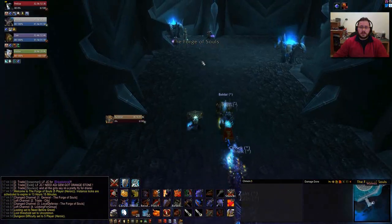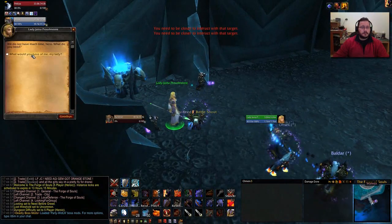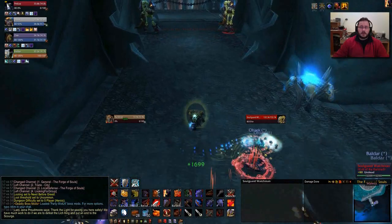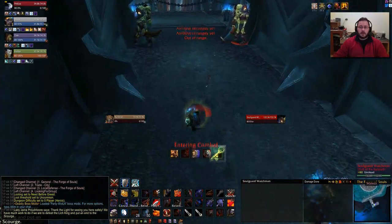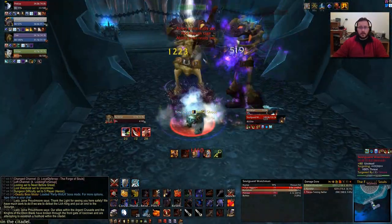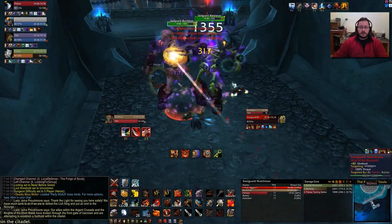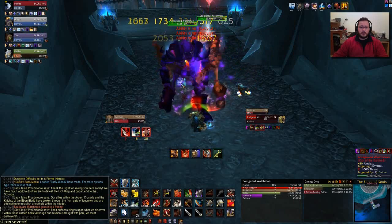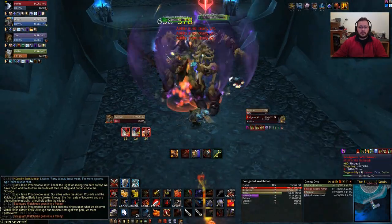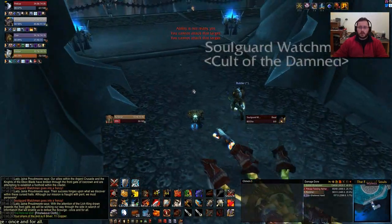This instance is a good one to practice AOE. For starters I'm going to charge in, Thunderclap so they both have Rend, then go to Devastate. Use Battle Shout to get some Rage, then Devastate, Shield Slam, Revenge. Keep Thunderclapping whenever possible. I'm not even using Shockwave at this point, but you can use it if you want.